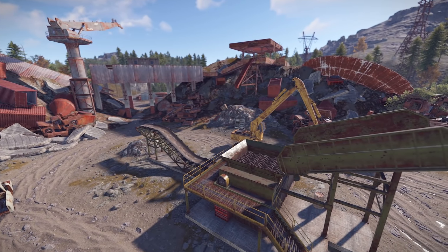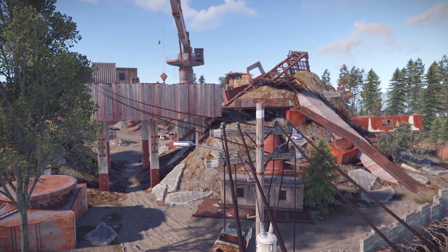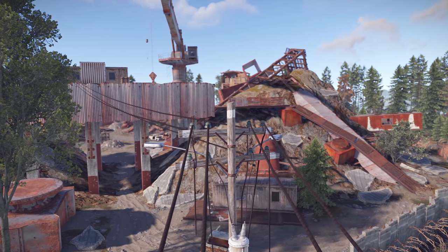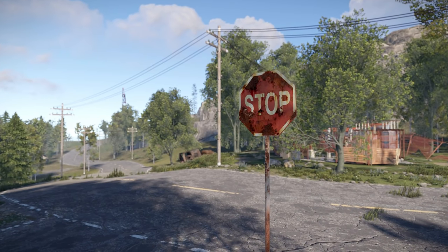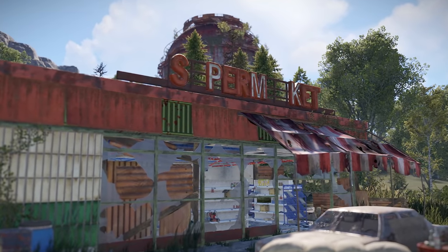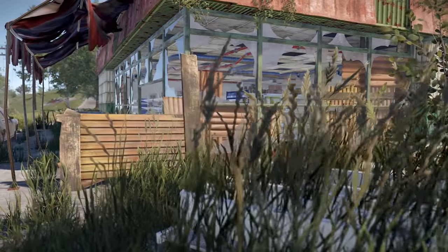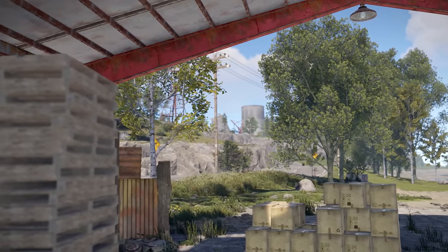There's a junkyard at H17, and something worth mentioning is how this and all the other monuments are properly connected up to the powerlines — one of those small attention to detail things. There are also stop signs at all the intersections, because safety first. On the other side of a mountain at K14 there's a standard sphere tank, and just nearby a supermarket, which has a few small changes to the exterior including an awning at the front plus a couple of extra cover points.